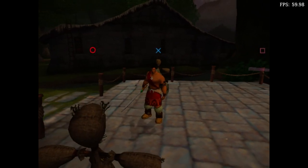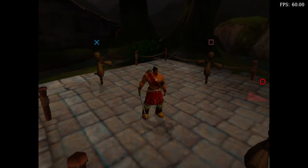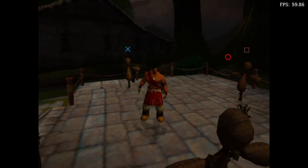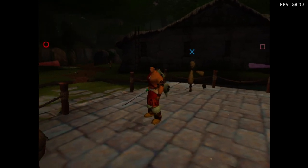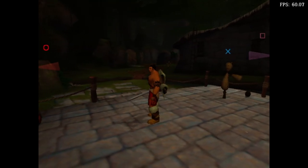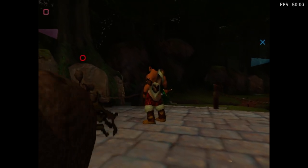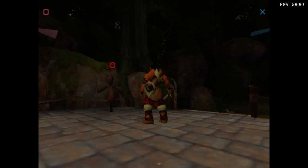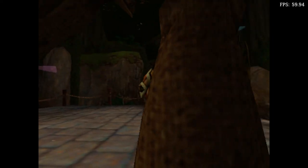Before you try and strike the dummy with a square above his head, notice that his icon is also transparent, meaning he is too far away to strike. Move closer to the square target so that you can strike him. Try it now. The icon is now solid, and the target is now in attack range. Press the square button to attack the dummy. Try it now.